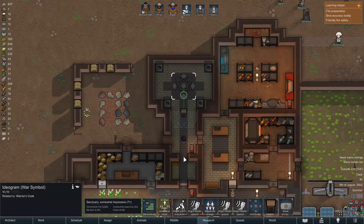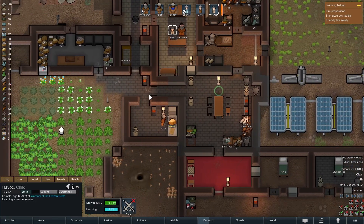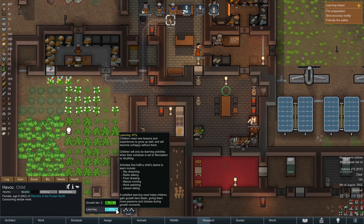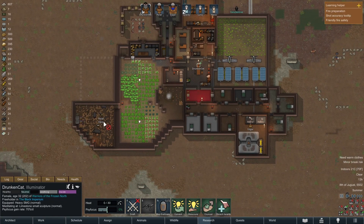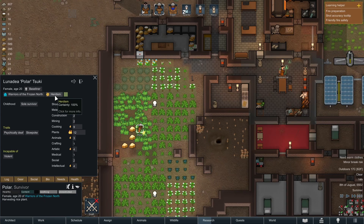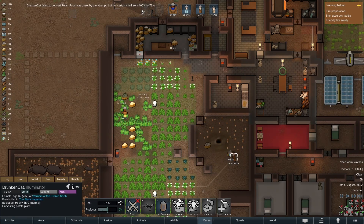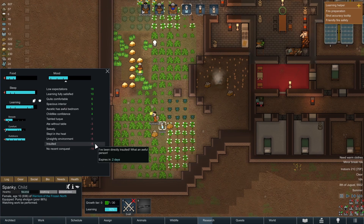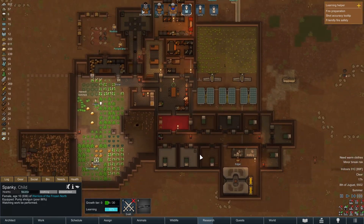We'll convert somebody. We have 17 days before we can attempt another ritual conversion. We're getting close to another growth tier - we're learning. We'll bump that up. Now we're meditating. Let's convert Polar. It's going to do a 22% certainty reduction - we're at 100%, but we can knock this down by a good chunk. Did Spanky just insult Drunken Cat again? Who are you fighting with? Man, everybody's really mean - that's kind of fun.